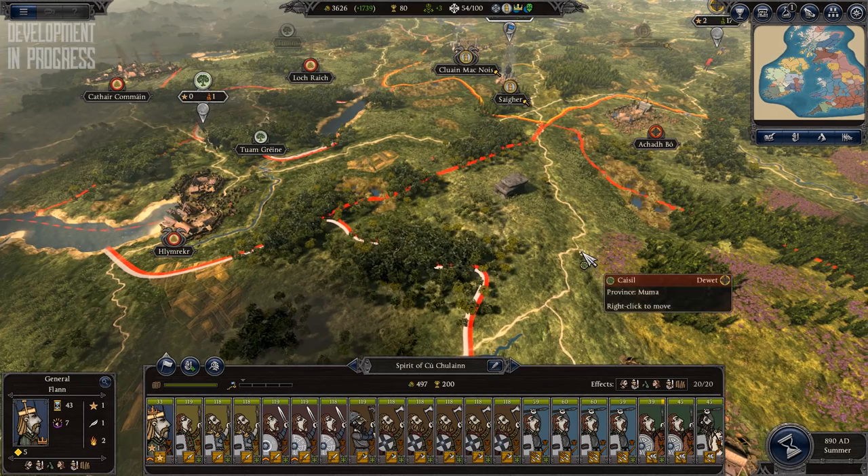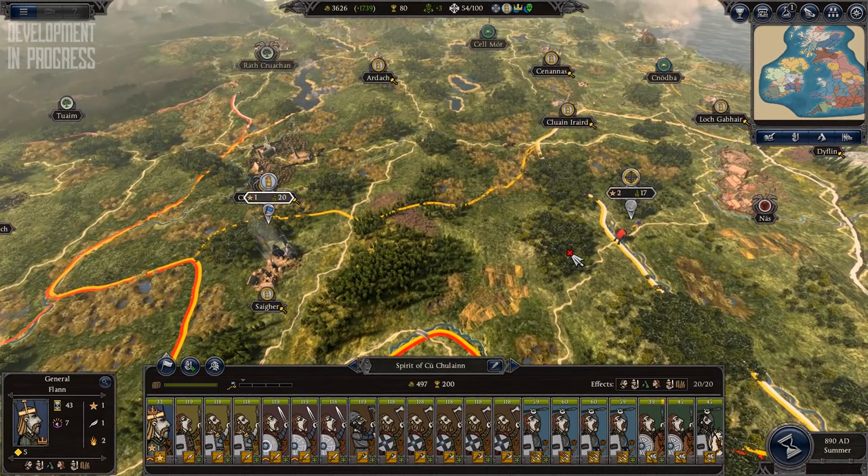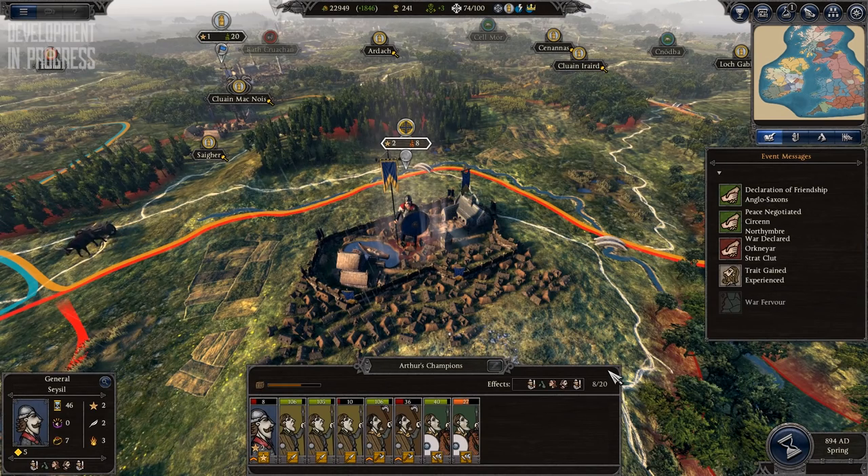When you take one of these settlements you take the surrounding lands with it, and you can garrison your troops inside the village which will grant you replenishment. This now gives you the opportunity to, instead of having to siege your enemy and losing a lot of men, take away their coin, their food, and watch as their army melts away.